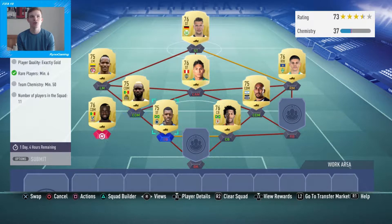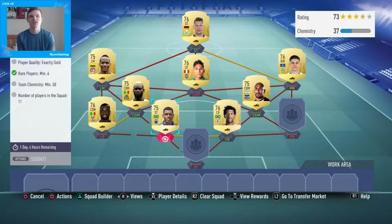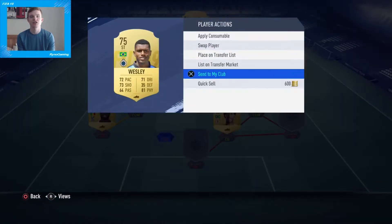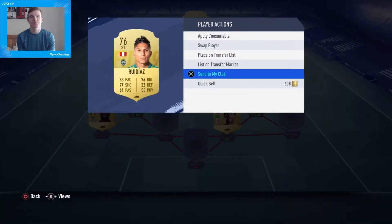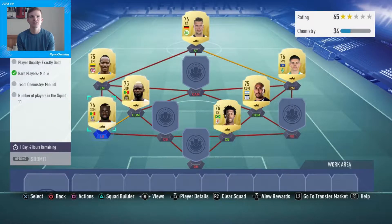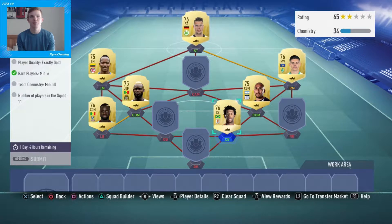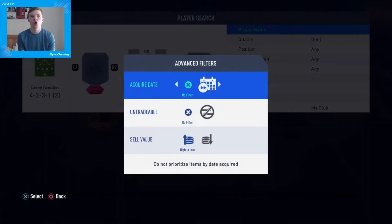I'm just going to quickly work with this for a second. I'll throw loads in there — I'm not actually going to submit all of these. You do only need six, obviously — just trying to find the right ones to get the right links quickly. We'll take the Senegalese link there, and the Bundesliga link. I'll take out the left mid. And then you just want to fill in with random non-rares that you've got in your club.